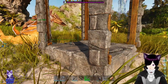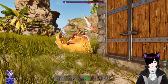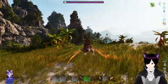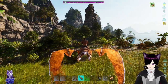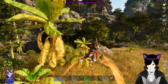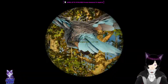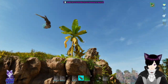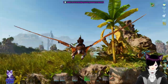I place the door right here. There we go! Now all we have to do is find the argy we want. I can hear one close by — that kind of reminds me of our first argy. There's a level 125 and a level 15. I want this blue argent — let's chase it.